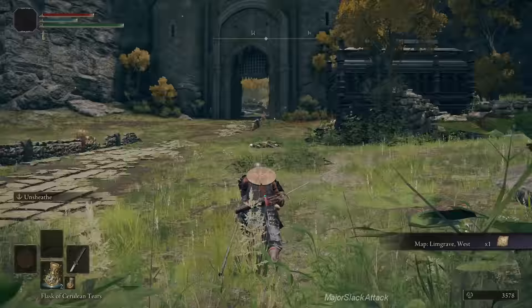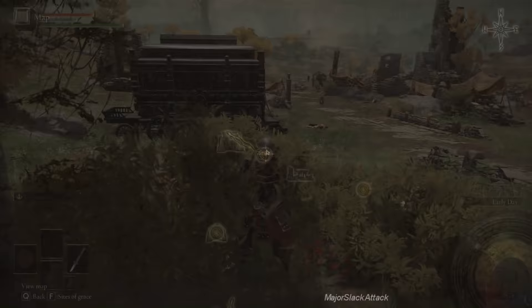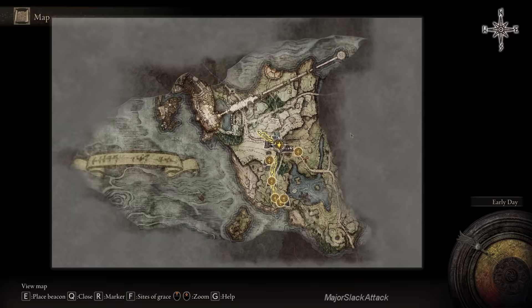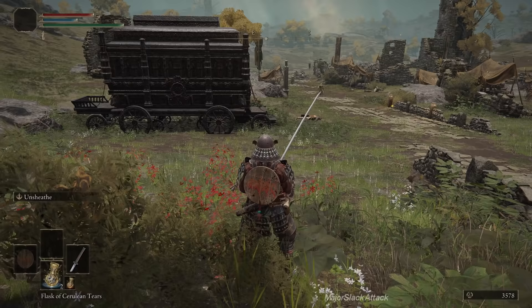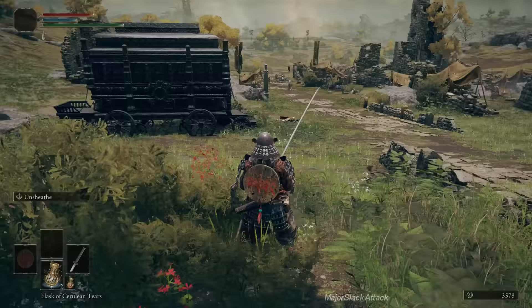Now your map is filled out — we have a new map for this area, called Limgrave. We're going to have to find other map fragments to fill out the rest of the map. Basically, everything starts off in the southern part — this is kind of your beginning area — and the main quest line pushes you north. So we're going to hang out in this area and start creating our build. At Gatefront Ruins, that patrolling guy is the alarm — if you get close to him and alert him, he's going to sound his horn and everybody is going to come after you.